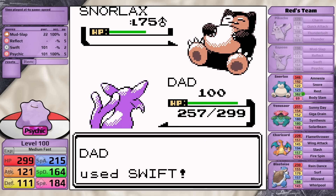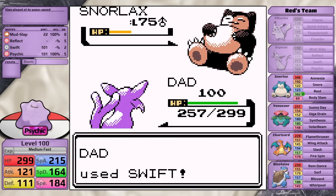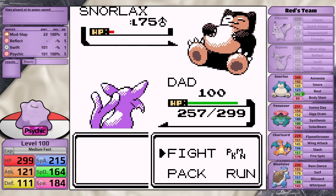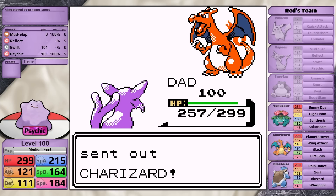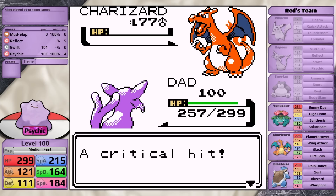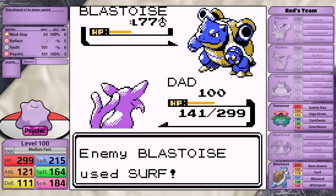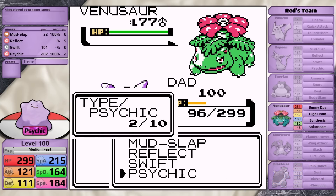After that, I can use Swift twice to take Snorlax down to red health. During that time, Snorlax needs to not use Rest, which it does have a chance to do after the first Swift. After that, I can finally not rely on a critical hit and just knock the Snorlax out with my last use of Swift. And I can't believe I'm going to say it, but things actually get much easier from here, because now I can use Psychic. If I critical hit the Charizard it's going to go down with one hit, and after that I can just play normally, using Psychic to two-shot the Blastoise and to finally one-shot the Venusaur.